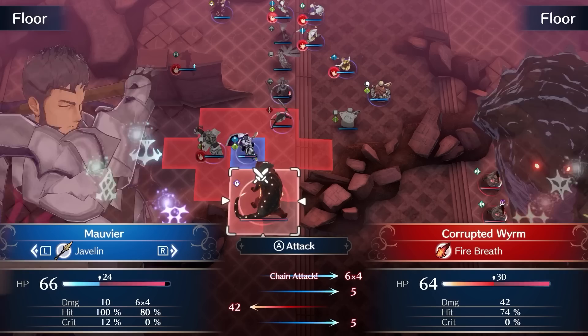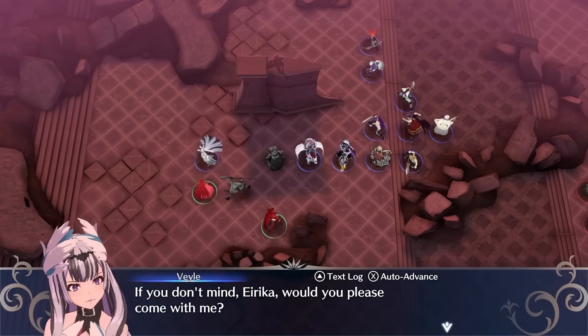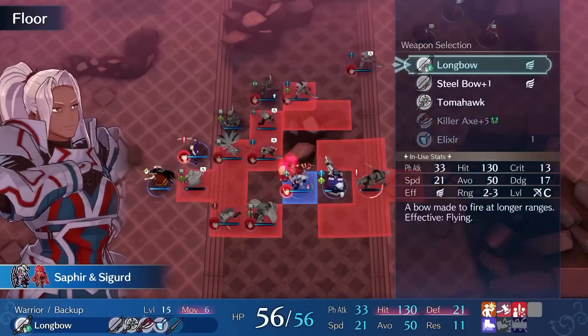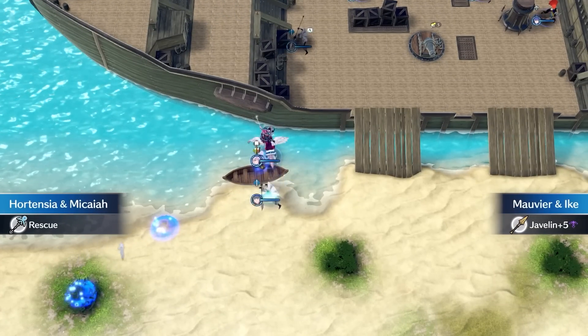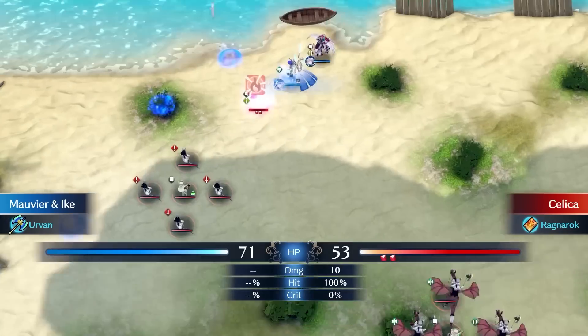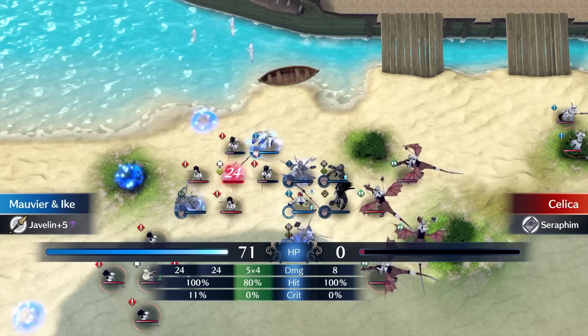With the middle of the map mostly dealt with, I safely push towards the bottom of the map and collect the Emblem Rings. The bottom of the map is mostly trivial, and I collect the final Emblem Ring to beat the chapter. On Celica's Paralogue, I move Mavia in range of Celica to bait her out, then with Rescue I move my units in range to finish her off on Turn 2.